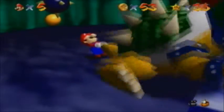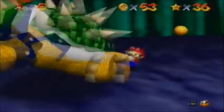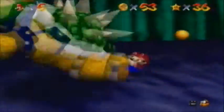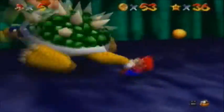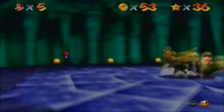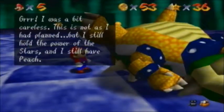Bowser will breathe fire at you, which does hurt you a lot, so make sure not to get hit. One thing you can do to make it a little bit easier is to swing him so he's pretty close to a bomb or mine. And then it makes it a little bit easier — sometimes you don't even have to throw him, you can just swing him around and he'll hit the bomb. You don't have to swing him at max velocity every time; you can go pretty slow if you want. All you have to do is hit him once.